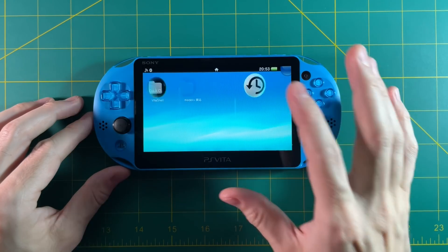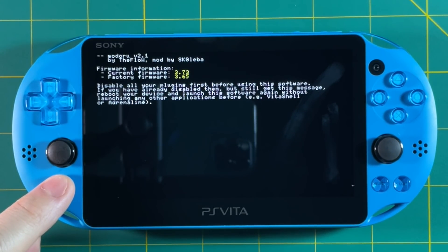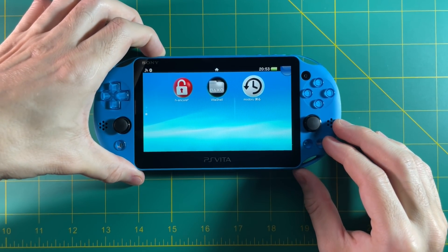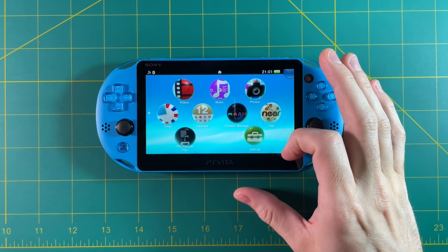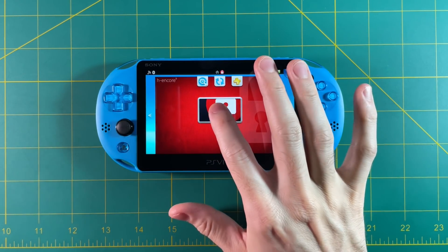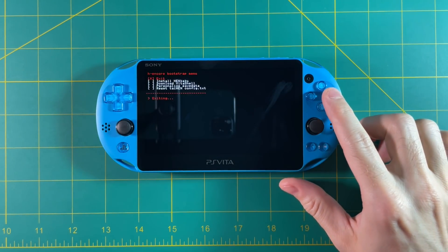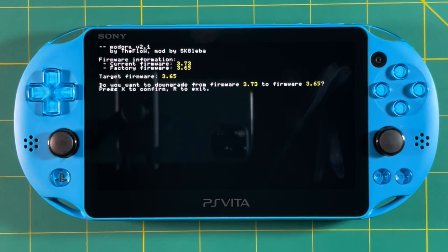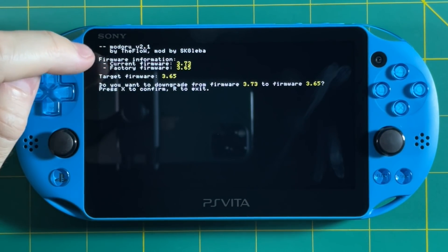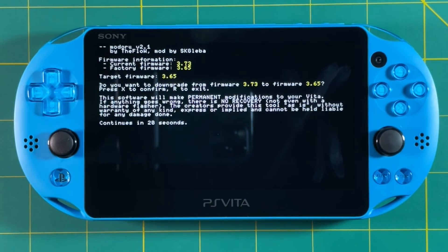Now let's go back into the Modoru app. Most times when you try to go into Modoru, it's still going to give you a disable error, which won't allow you to downgrade the firmware. The easy fix is to restart your PS Vita — hold down the power button, do the power off, and then power it back on. Now, because we haven't done a permanent mod yet, we're going to have to open up H Encore again to establish our jailbreak. Just start up the app, and then once it's in the main menu, select exit. Now you're good to go. Go back into Modoru, and you can see here everything's working — it shows the current firmware 3.73, the factory firmware on the device, and then our target firmware, which is 3.65. It's going to ask you if you want to do it — hit X. It gives you the longest disclaimer ever, waits 20 seconds, and then you hit X again to confirm.